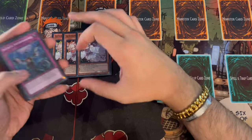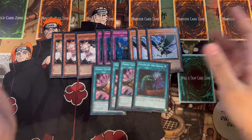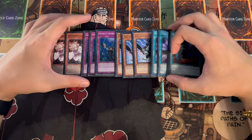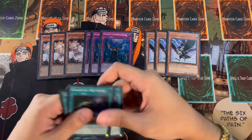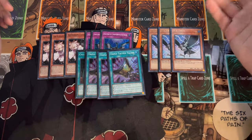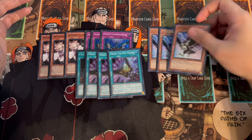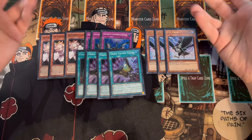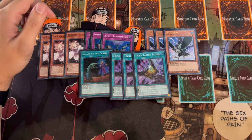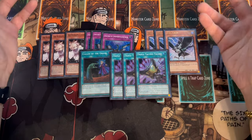For the non-engine we're playing three Ash, three Imperm, three DD Crow, three Talents, and one Called by the Grave — 40 cards exactly. Ash and Imperm are standard. I really like DD Crow in today's format over Droll or Nibiru, because virtually every deck is using the graveyard in some way right now. As a control-based deck, having cards to slow your opponent is very important. You can also OTK with this deck, which is great, since the Fire King monsters deal a lot of damage on their own.